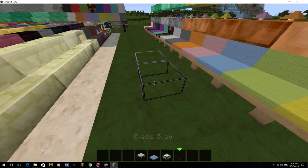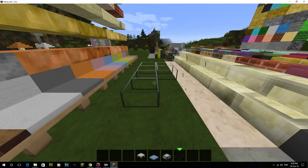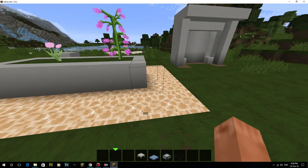The glass slabs have a frame visible at the minute — I'm not sure if I'll keep that. I might do a version without it but we'll see. They let light through as well, so if you had a greenhouse made out of this it would actually be light inside. It doesn't cast shadows, which is kind of cool.